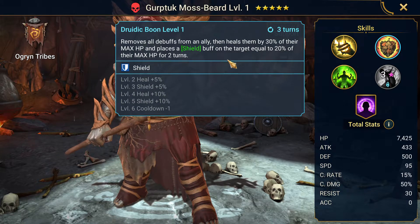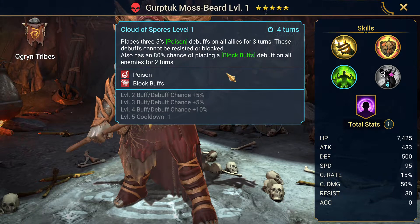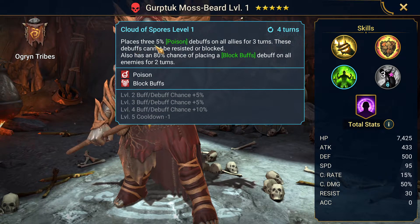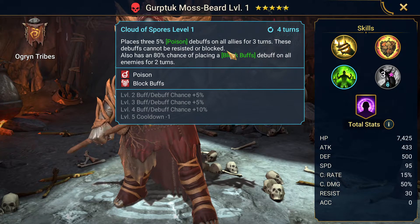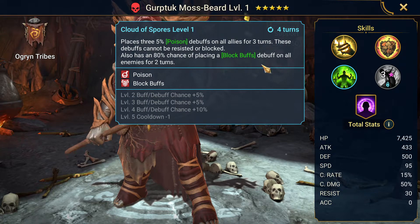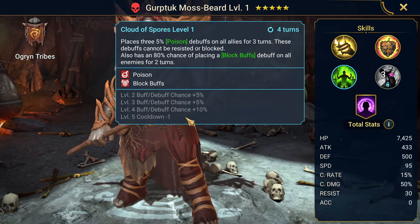The A2 cooldown can be booked down to two turns, which will be important later. His A3, Cloud of Spores, places three 5% poison debuffs on all allies for three turns. These debuffs cannot be resisted or blocked, so he's basically poisoning his own team. He also has an 80% chance of placing block buffs on all enemies for two turns, which can be booked up to 100%. The A3 cooldown is four turns and can be taken down to three.